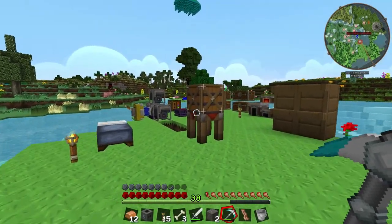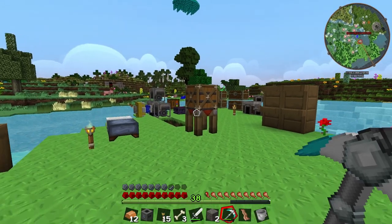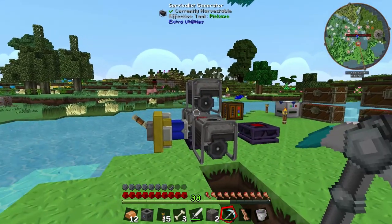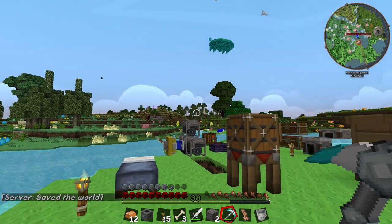Hello everybody and welcome back to Gaming on Caffeine. My name is Isaac and we are back for episode 7 of Feed the Beast Infinity Evolved. Last episode we set up our basic power system as well as making the metal former from Industrial Craft 2, and today hopefully by the end of the episode we will have our very first Tinker's Construct Hammer.